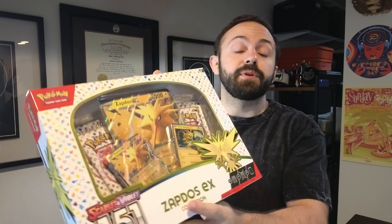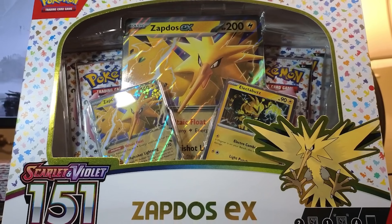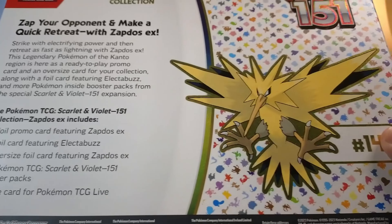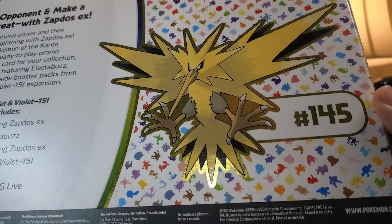How's it going, Pokemon fans? Today we're going to be unboxing the Zapdos EX Collection. This comes with the Black Star Zapdos EX, a holographic, an oversized card, and four loose packs.